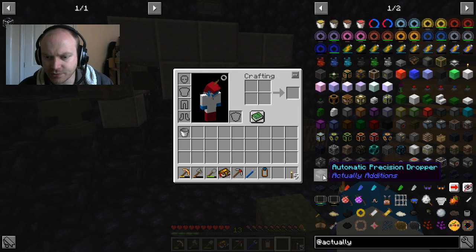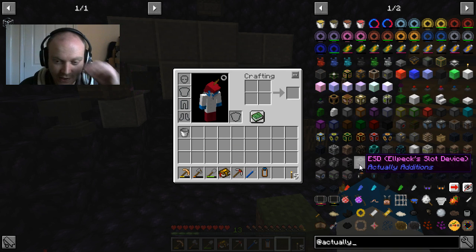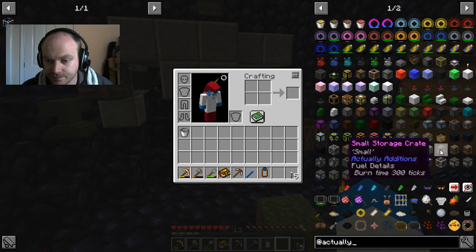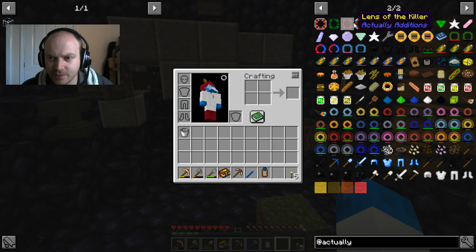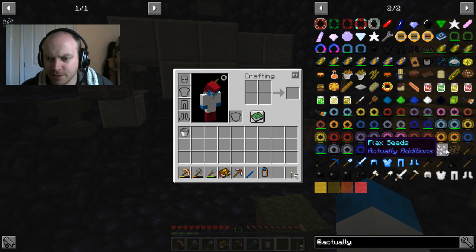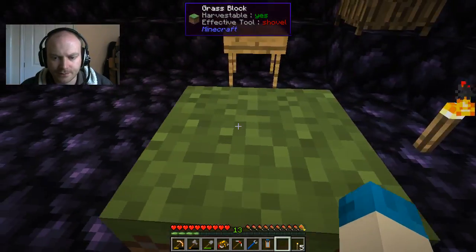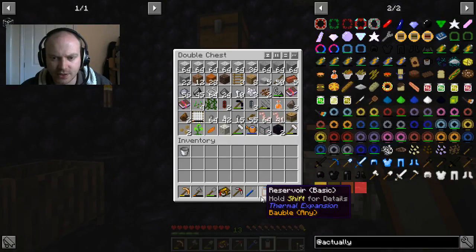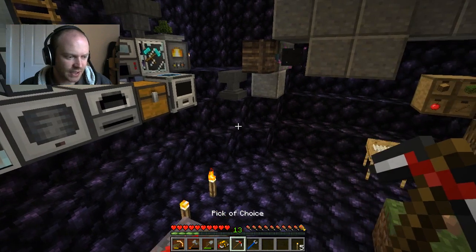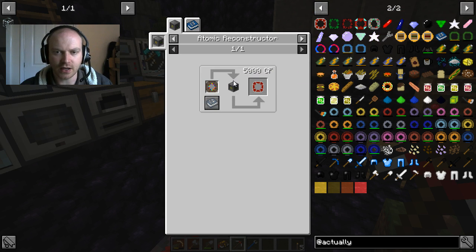I'm not sure if this is right, but isn't there something in Actually Additions where we can mine things from elsewhere? It may be somewhere else and I'm completely messing everything up. You get the double crusher in this as well which would be pretty awesome to put next to the other ones. I think I would like to go down the Actually Additions route - it's a different sort of mod to all the other ones. That's the Botania lens - it should be Actually Additions. Are they for Botania? Yeah, that's to stick on the atomic reconstructor.